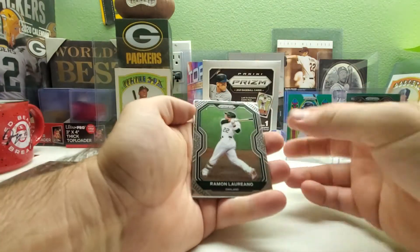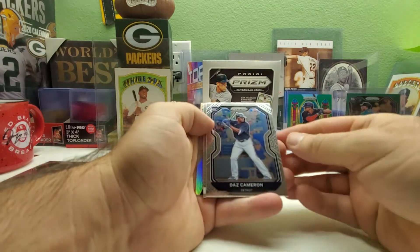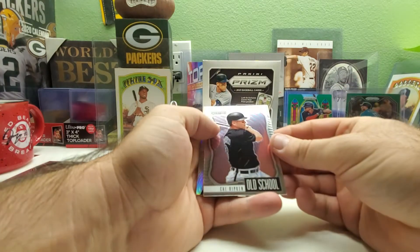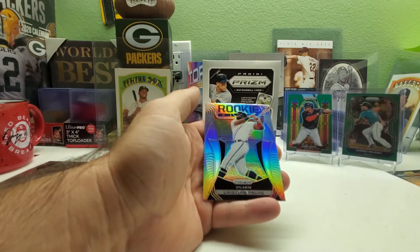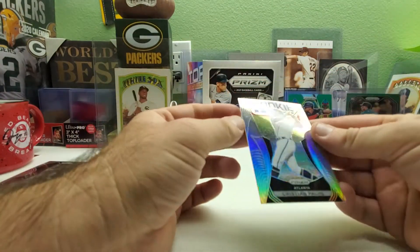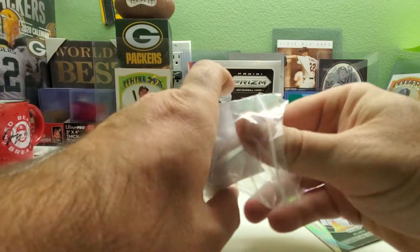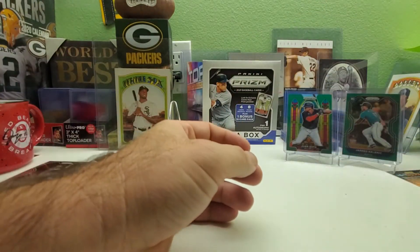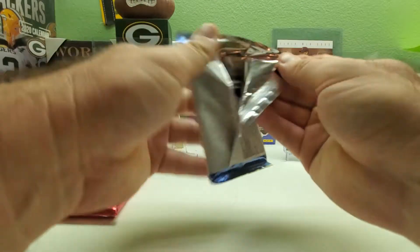Pack seven: Ramon Laureano, a rookie of Des Carman, an Old School insert of Cal Ripken Jr., and a rookie prism of Christian Pache — that is a nice one, we'll sleeve that one up.